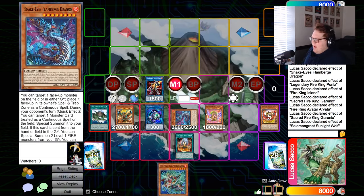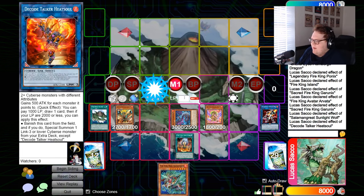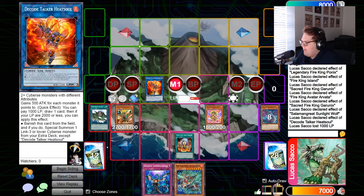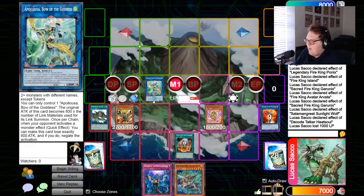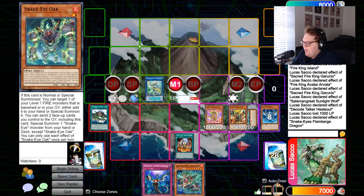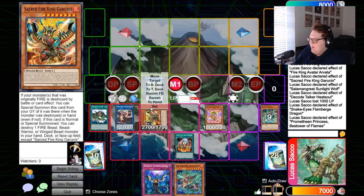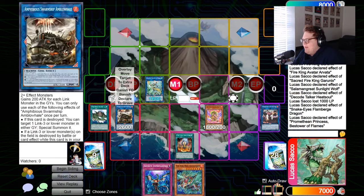Link three into Heat Soul — Heat Soul's effect pays 1000 LP to draw. We're going to link into Appaloosa, then trigger Flame Verge's effect to summon out a bunch of guys from the graveyard. Now we can link here, here, and here into Promethean Princess. Promethean Princess summons back anything from the graveyard, then make Amblo Whale. Just by drawing Arvata, we ended with the same board as the first combo but also played around Nibiru better and put Arvata on our field with Kirin in hand.